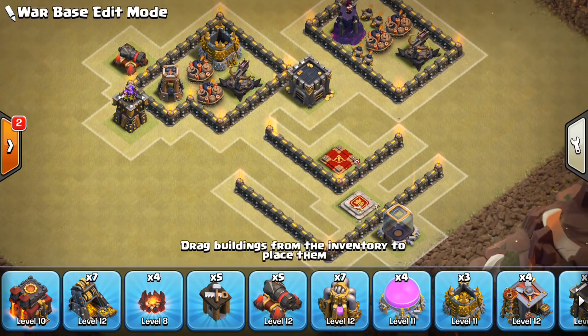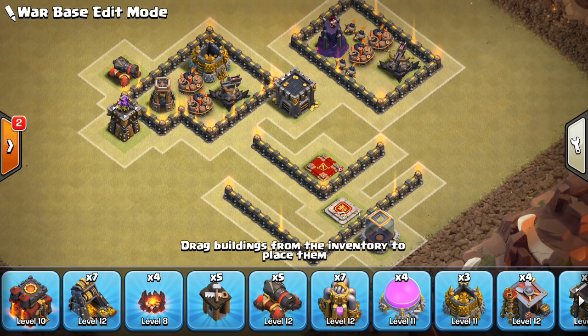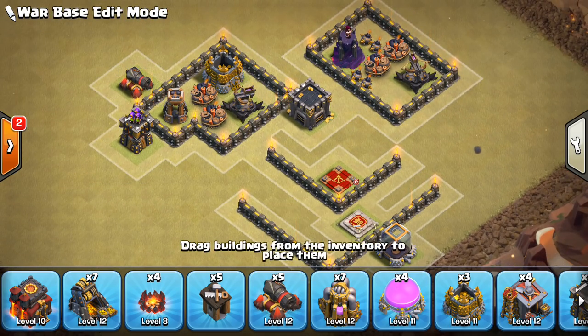Talking about where you want to put it — the important thing is keep it away from the kill squad. That's going to be heroes, maybe Valks, stuff that won't be affected much by the bomb tower. You could argue bowlers in the kill squad might get hit by the explosion, but bowlers have enough range they might not even be near it when it goes down, and the queen might take it out. You want to keep your queen and your king away from the bomb tower. This video is mainly about defending mass hogs — if they want to bring a huge kill squad, that's a different situation.